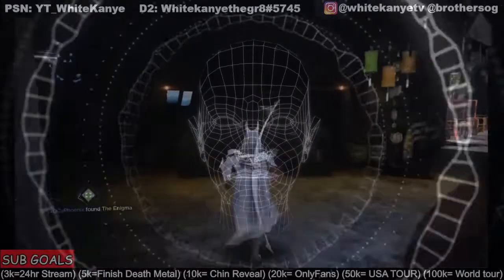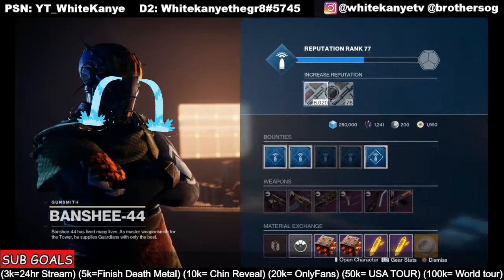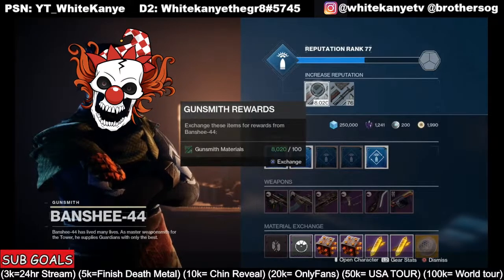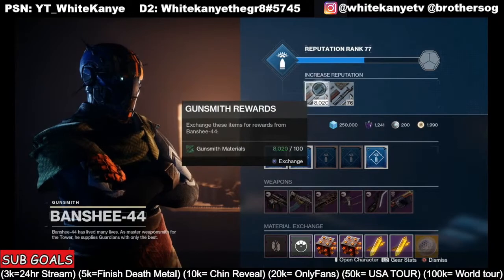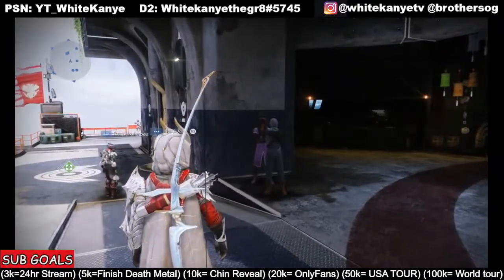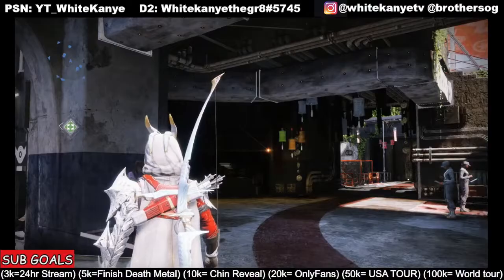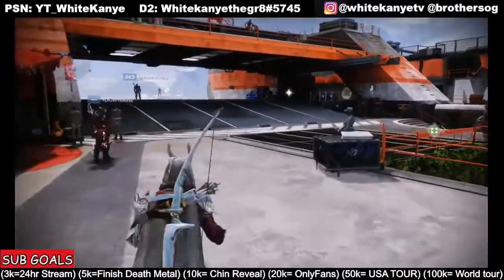Now here's the important part — Banshee 44's gunsmith materials and telemetries are going away at Witch Queen. I have 8,020 of these to claim, and probably more. We'll probably be closer to 10,000 once I clear my vault and claim all 260 of those engrams and break them down, as every time you break those down you're going to get these gunsmith rewards and telemetries. Make sure that you claim these before Witch Queen — that'll be third on my list, or fourth if we count buying Witch Queen. Claim all those at the very end, and as you get rewards from that you'll break those down and get even more telemetries. This is going to be quite a process — probably a full 10-hour stream of just breaking stuff down.